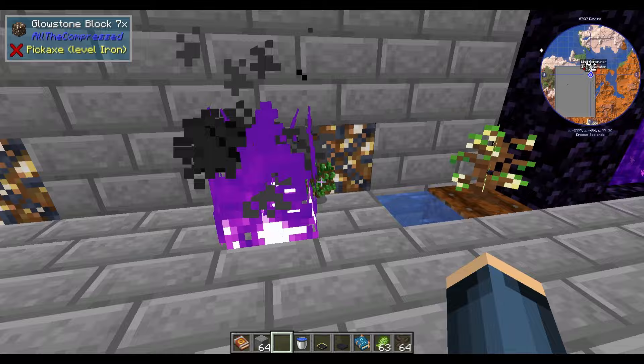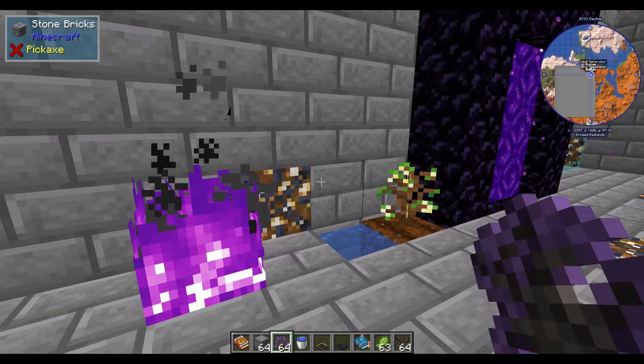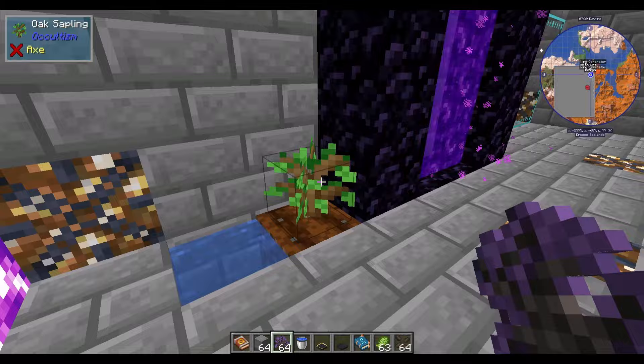Then you're going to grab some oak saplings, toss them in and they become unstable otherworld saplings. Then you're going to go ahead and plant those. They cannot be put next to blocks — they won't work — but if you put them one block away, there you go, they work.